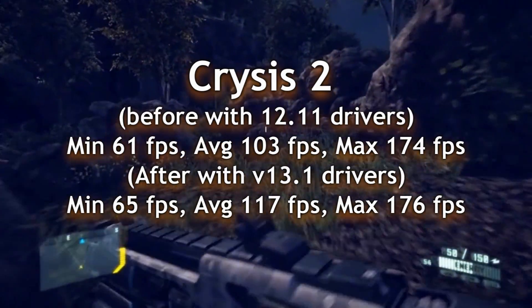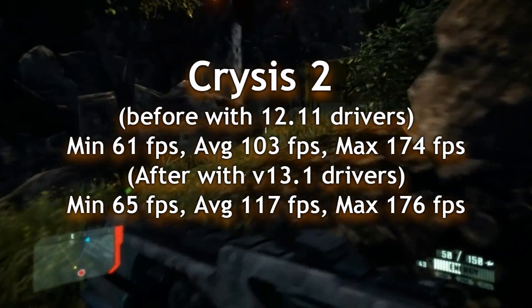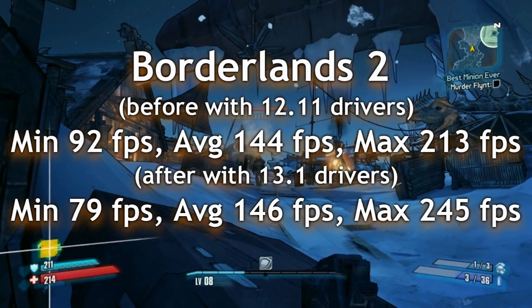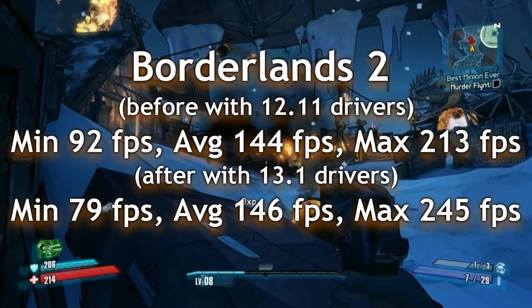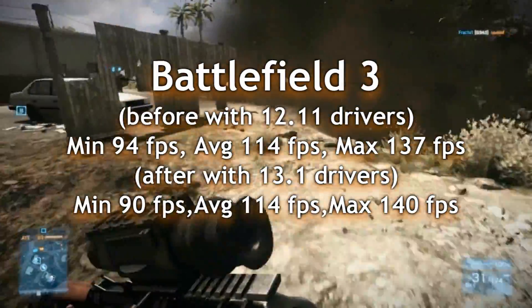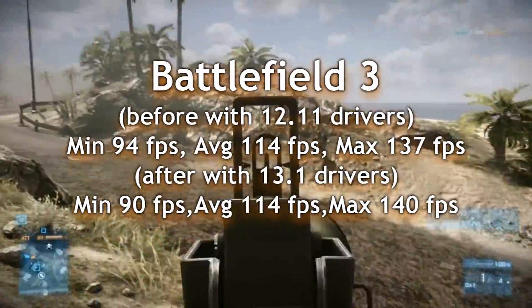Game benchmarks, all at 1920x1080. On Crysis 2, not too much of an increase — anywhere from 5 to 10 frames per second, but still a generous amount. Borderlands 2 was a little disappointing — not much to talk about, but the maximum frames per second did go up a little bit. Battlefield 3 was also disappointing — not much there either.